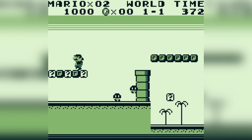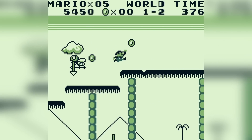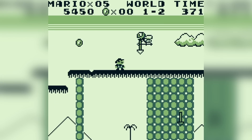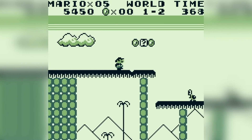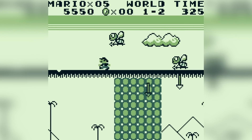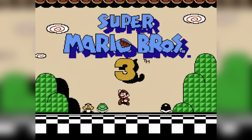Super Mario Land on the Game Boy features a couple of annoying enemies, but Bun Bun is the most annoying one. Bun Bun is a bee that holds spears and throws them your way when he sees you — pretty aggressive. The most annoying part is that he sometimes flies so high up that you can't even attack him, leaving you completely defenseless against his shenanigans.